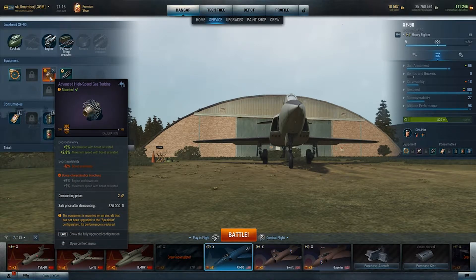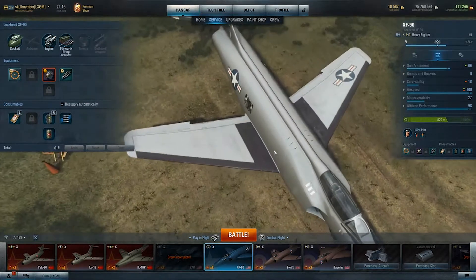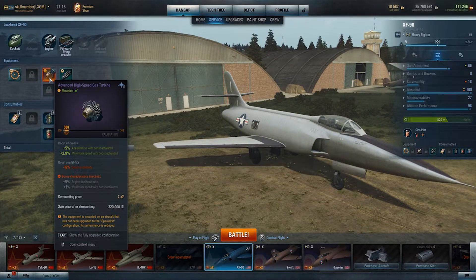I have the advanced high speed gas turbine. I know this is advanced equipment on a non-specialized plane, so the bonuses don't work, which is a bit of a shame. But hopefully when I get this one specialized they will start working. At the moment I just put it on because it gives me plus 5 acceleration with boost activated — and like I said, this thing with boost is amazing — and plus 2.8% maximum speed with boost activated. The downside is minus 12% boost availability. I used to boost a lot to get away, so that extra boost acceleration was worth it for me to take the advanced equipment.